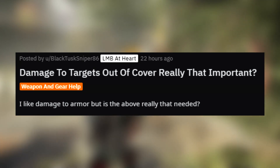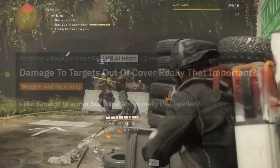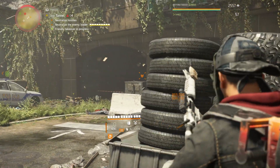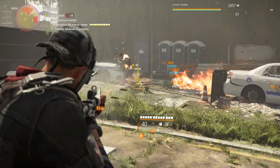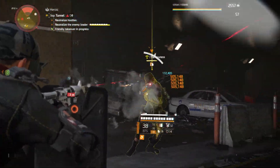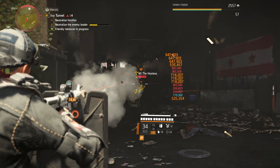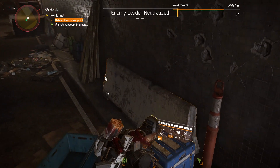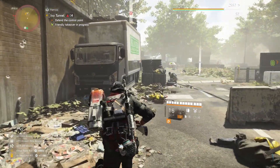The user BlackTuskSniper86 asked if damage to targets out of cover is really that important. If you want to put together a weapon damage build, it's simply one of the best attributes you can add when it comes to raw damage per shot. Just like damage to armor and damage to health, damage to targets out of cover is a multiplicative damage type, giving an overall larger damage increase than additive damage attributes. But unlike damage to armor and damage to health, it applies to both armor and health — with the only downside being it doesn't apply to enemies that are in cover, which is actually quite rare, and it's also quite easy to force them out of cover if they refuse to move.